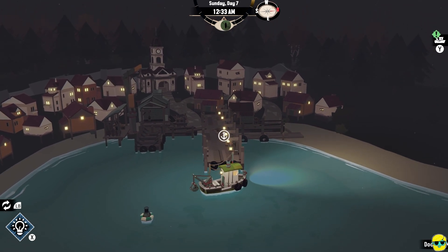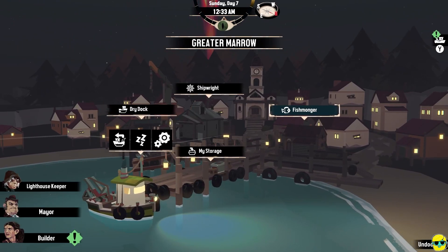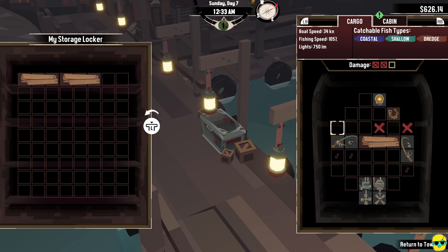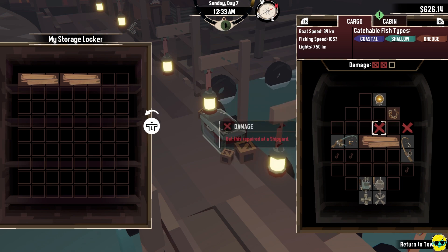If I pull into the harbor right here and dock — you can see if I go to my ship I have two damage out of three. That hit me. So I didn't get sunk, but that could have happened. And now two of my hull cannot hold things because it's been damaged.